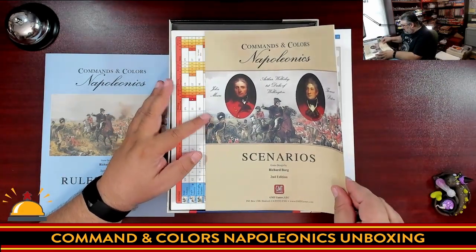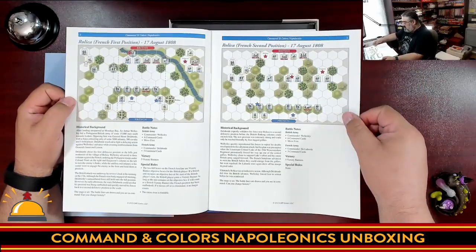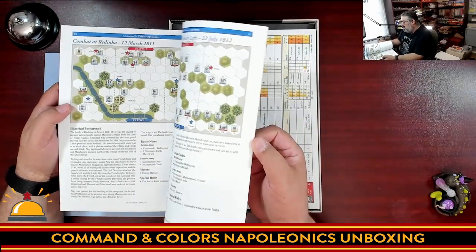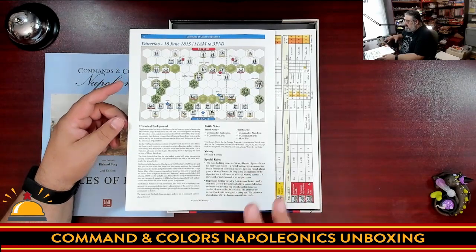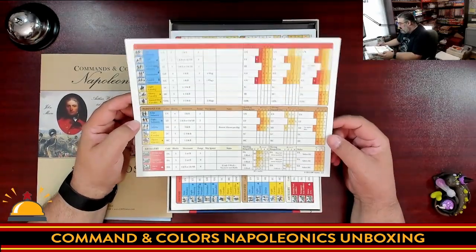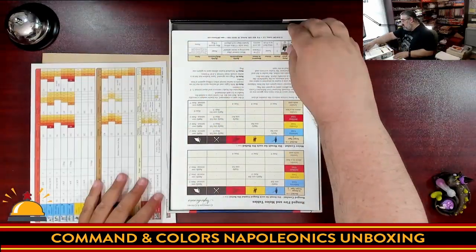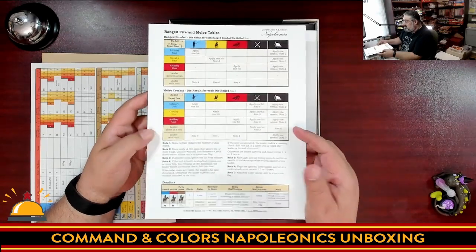Then we have the scenarios book. I have the second edition of this. You always use the same board but change which terrain tiles to place. Each scenario includes historical background, special rules, and victory conditions. The scenarios are in chronological order so you can play through a full campaign, though there are no rules for linked campaign play where results carry over between games. Reference cards show all your different troop types, how far they move, their odds of hitting different troop types, and more.